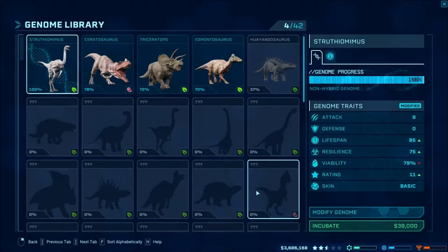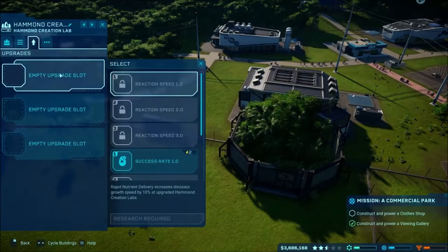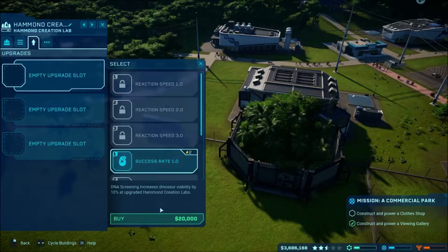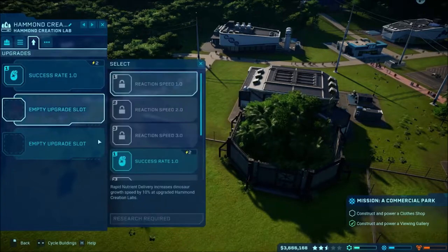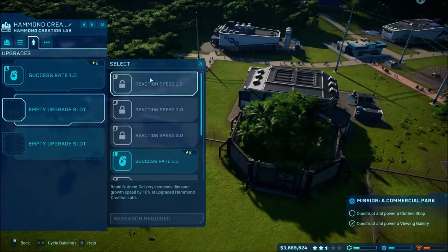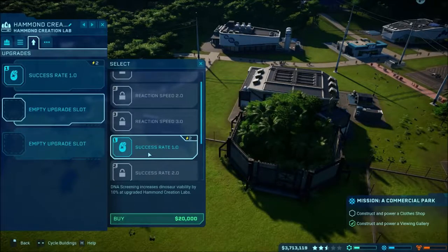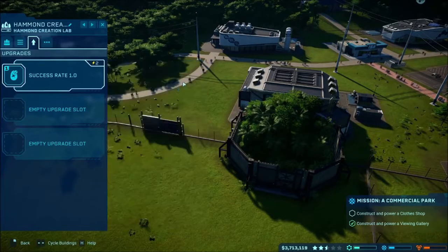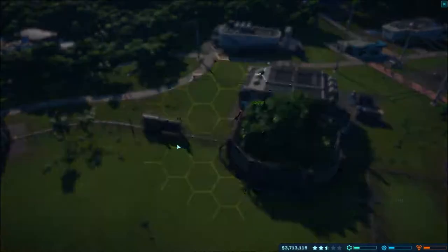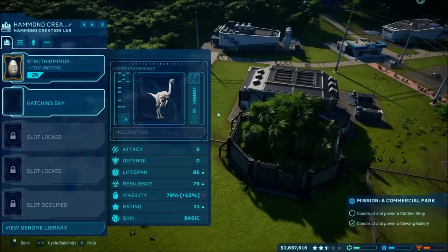Let's see if we can go back and add any upgrade success rate. I think you can just increase a whole bunch of the ratings — that increases it by 10%. We'll just go ahead and do one for now and go with incubate dinosaurs. So it's 10%, bringing it up to 89 — that's still pretty dang good. We'll go ahead and incubate the Struthiomimus there; we got that going.